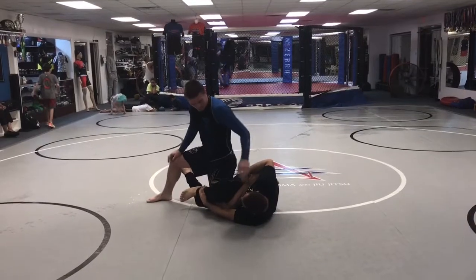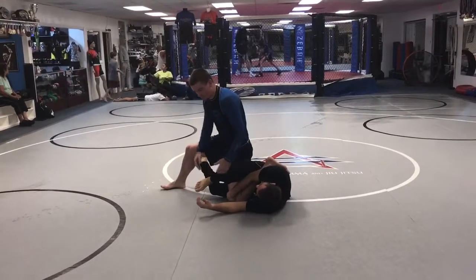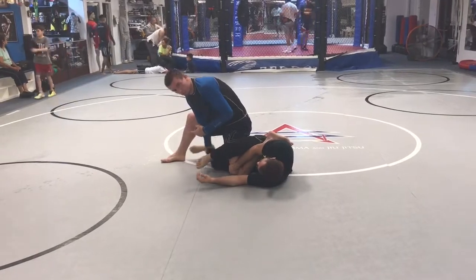So we land here, he's gonna attack — you would normally have to roll at this point, but instead of rolling, do a re-attack. So as you post, you're gonna kill the leg here, as you do your normal roll for the counter.